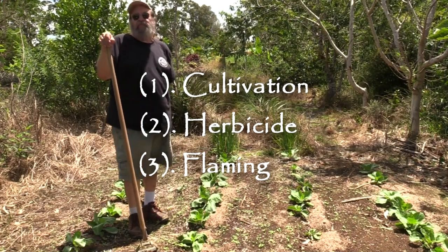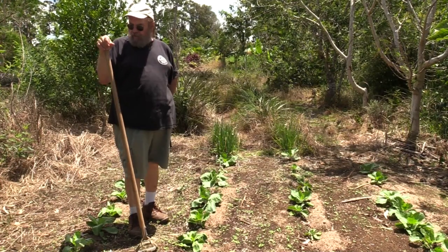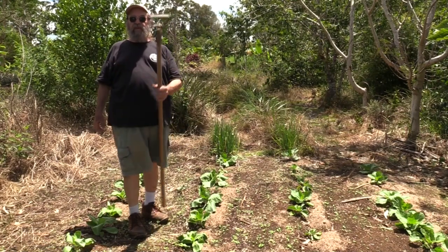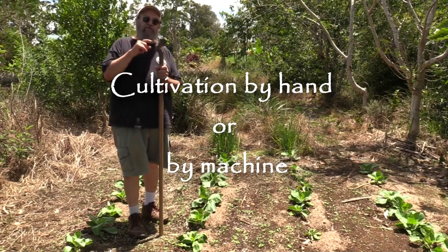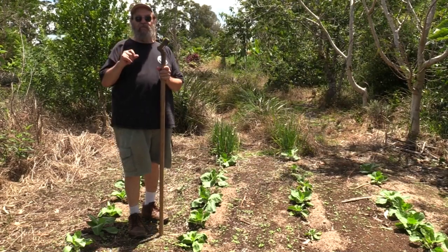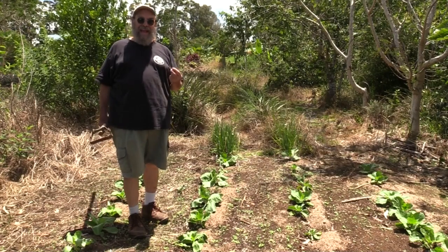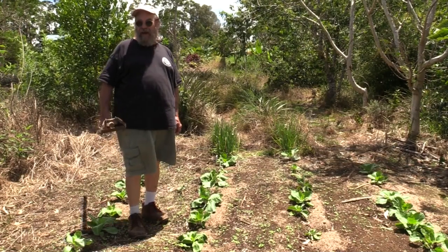One way is cultivation. That's traditional — it's been used for a long, long time with vegetables. Cultivation could be twofold. You could be using tools like this right here. This is what's known as a scuffle hoe, or a strap hoe, or by the patented name hula hoe, because of the way you move when you use it. These are probably one of the only major improvements in hand cultivation tools in about the last 5,000 years.